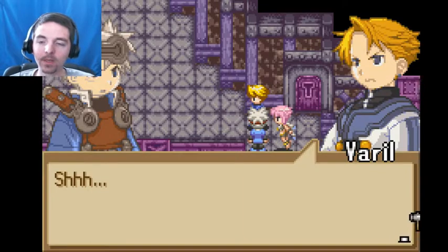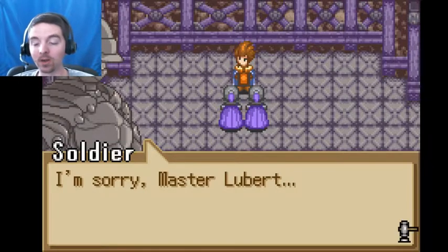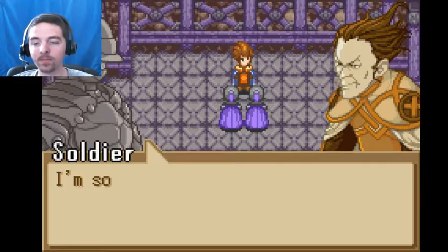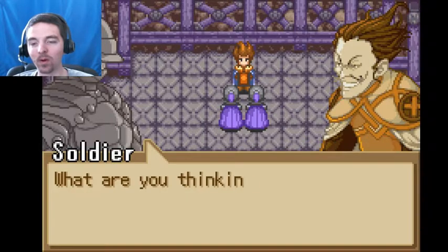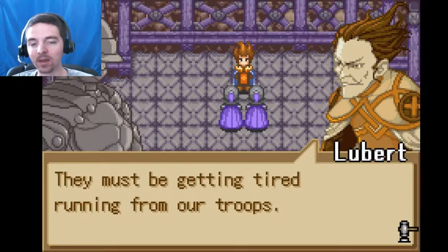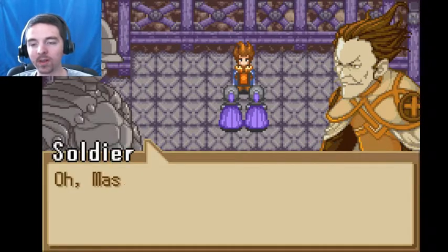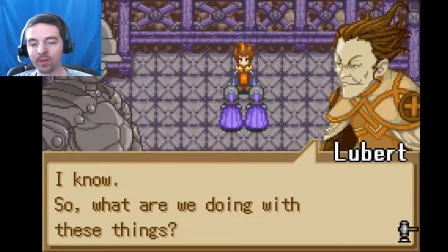In-game cutscene: A soldier reports they haven't caught the three yet, but they must still be somewhere in the fort. Master Lupert says there's no hurry — they're already trapped like rats and can be caught in one fell swoop. They must be getting tired from running from the troops. Lupert says to let them get tired so the soldier can take credit for the capture. The soldier calls it brilliant strategy.